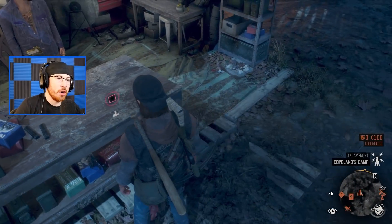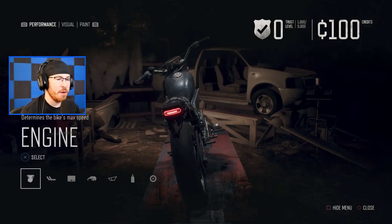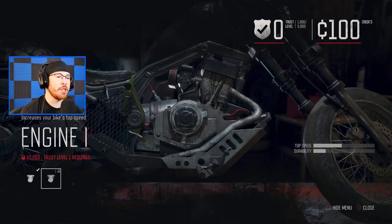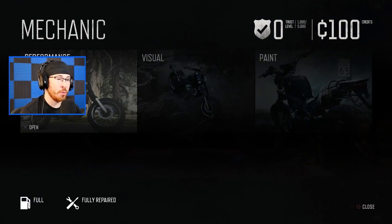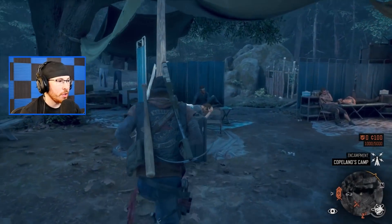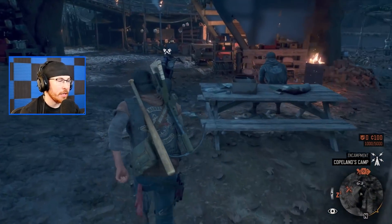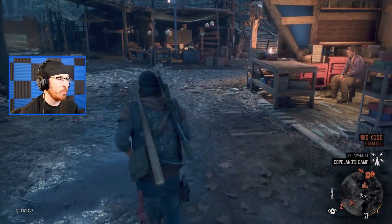The locker is my personal storage. Interesting — you can upgrade your bike completely, but this one requires trust level one and 1,200 credits. That's a lot of credits for where I am right now in the game. I'm slowly learning what all this stuff does, but you can clearly see there's a lot of cool things you can get done.